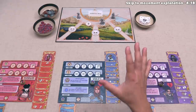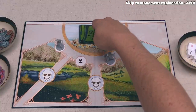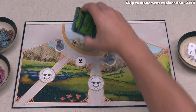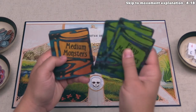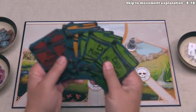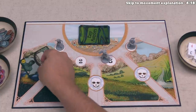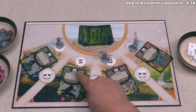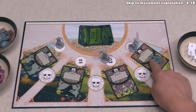We start the first round with the preparation phase. The first thing we do is draw one monster from the top of the deck and place it onto each of the four gates on the board. The deck has Easy Monsters on top, shuffled and placed over Medium Monsters, which go on top of Hard Monsters — so as we go deeper into the game, the monsters increase in difficulty. We deal one card to each gate: a goblin at gate one, an assassin at gate two, a cultist at gate three, and an imp at gate four.